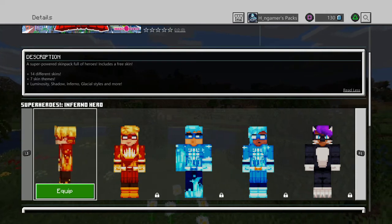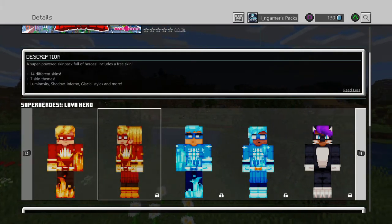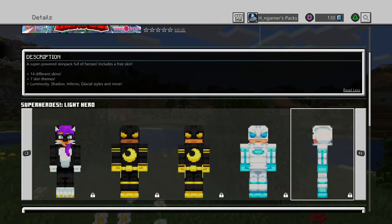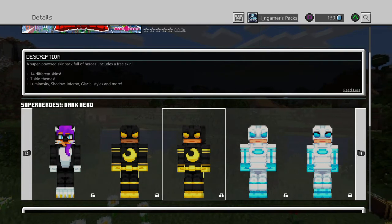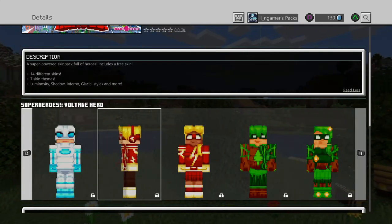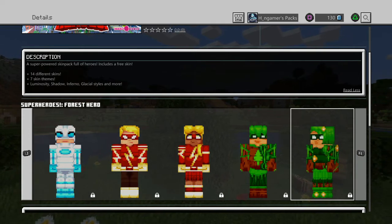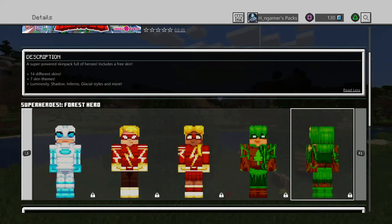We're starting off with Super Heroes Inferno Hero, Lava Hero, Glacial Hero, Ice Hero, Philean Hero, Light Hero, Luminous Hero, Dark Hero, Shadow Hero, Voltage Hero, Energy Hero, Woodland Hero, and Forest Hero. And that is pretty much the majority of them.